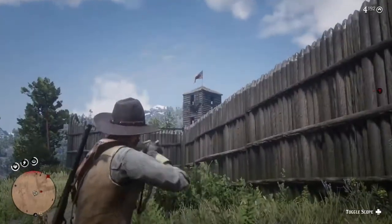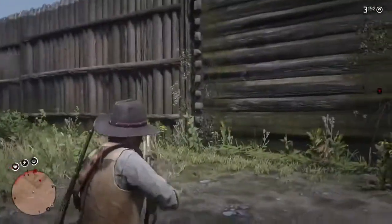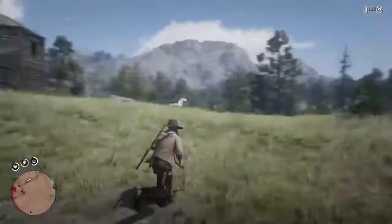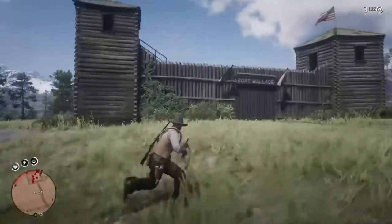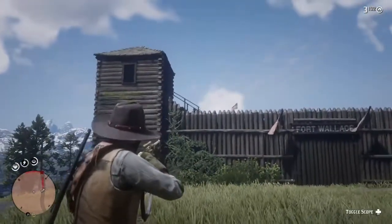Now let's go over the bump shot. It's pretty simple: target lock onto your enemy, bump the right stick up just a little bit, and pull the trigger. It's almost an instant headshot. Here in Red Dead Redemption 2, unlike RDR1, there is a sway to your gun.